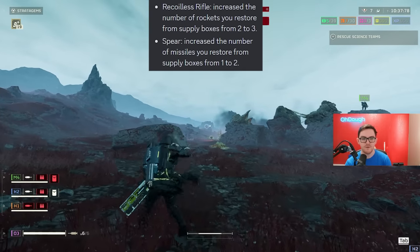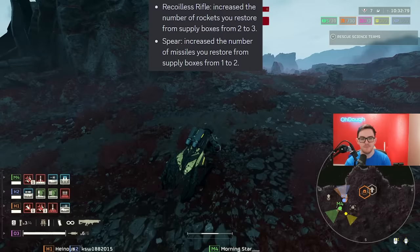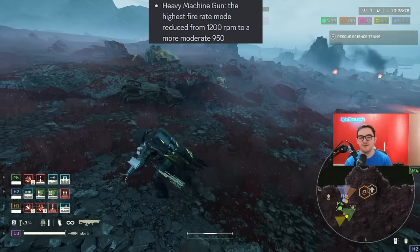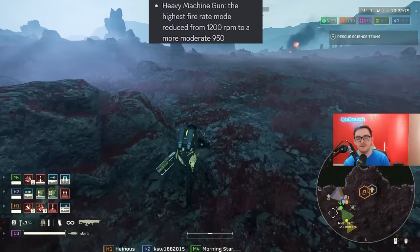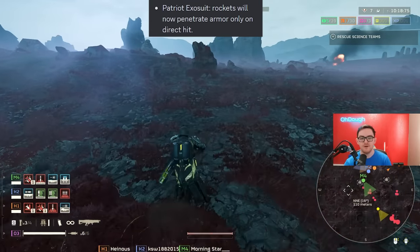Senator and recoilless rifle now get three rockets every time you get a supply box. Spear increases the number of missiles restored from one to two as well. Heavy machine gun got a massive buff — the highest fire rate mode reduced from 1200 RPMs to a more moderate 950.